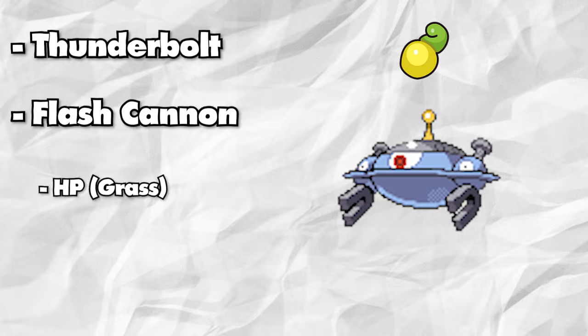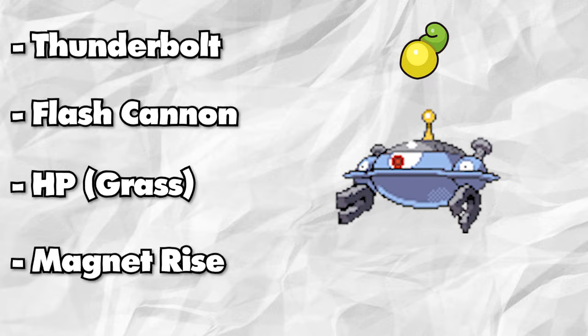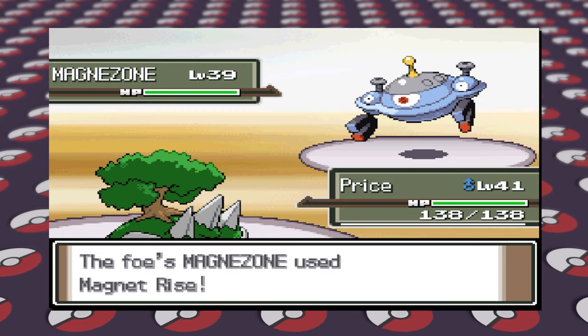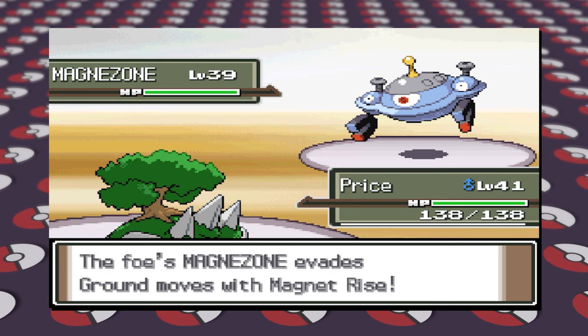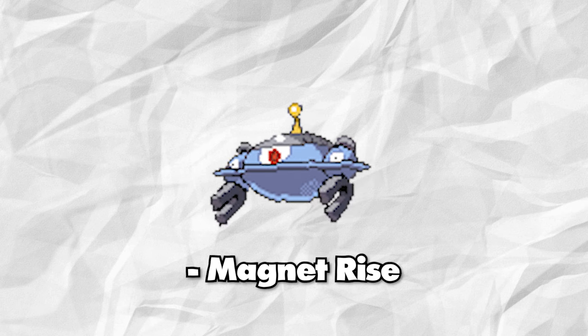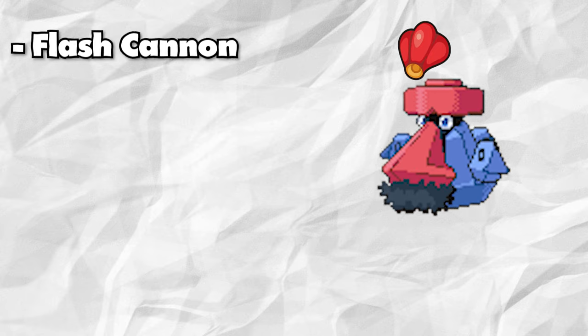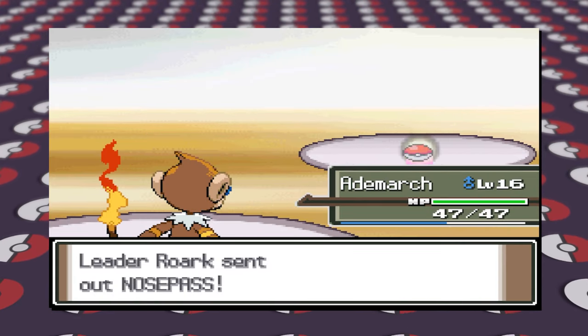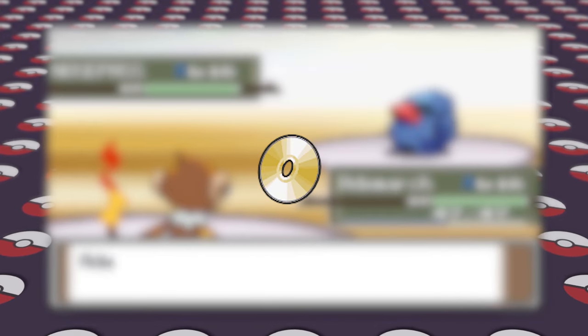Magnezone will now hold the Shuca Berry, along with its moves of Thunderbolt, Flash Cannon, Hidden Power Grass, and Magnet Rise. It's sure to be a problematic Pokemon as a lead. Magnet Rise is incredible, so you can't just click Ground-type moves back-to-back, as it's almost certain to live one hit with a Shuca Berry and then be immune after getting up Magnet Rise. Probopass will not have Magnet Rise — rather than giving it a Shuca Berry, let's give it a Chople Berry as it's quad weak to Fighting too. The moves it'll have are Flash Cannon, Ancient Power, Earth Power, and Stealth Rock. I thought Byron having Probopass would be appropriate, as his son Roark has Nosepass, as well as the TM for Stealth Rock — a nice nod to lore.